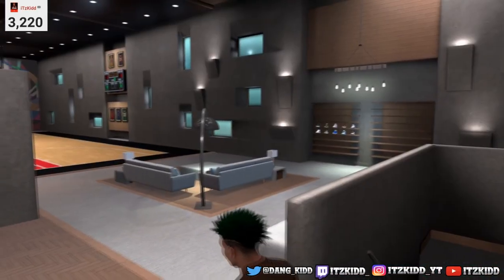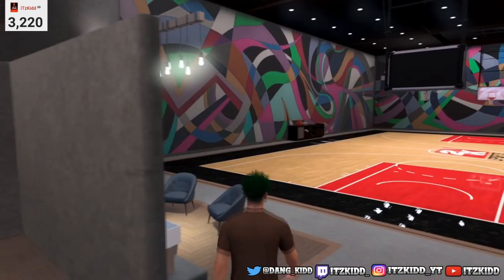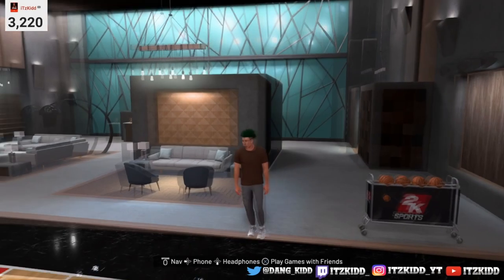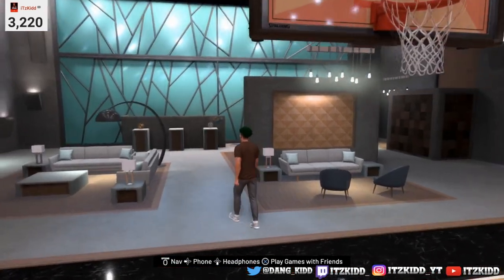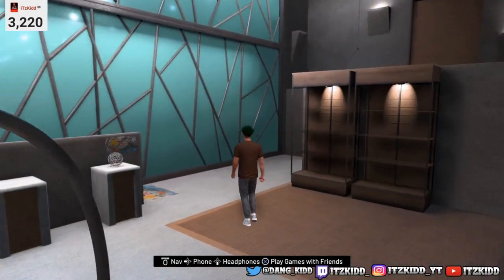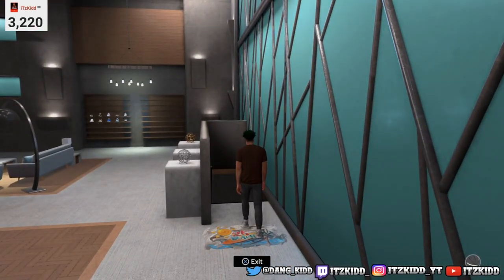This is what the My Court looks like this year — it's pretty nice. 2K did a pretty good job, changed up some stuff. You can come up in here and get some shots up, practice your dribble moves, or whatever you want to do, invite some of your friends over and play some private games. But that's the My Court — let's go back out to the neighborhood.